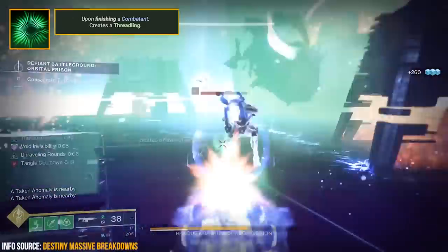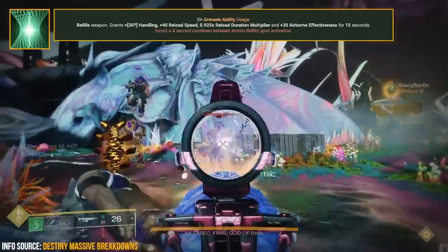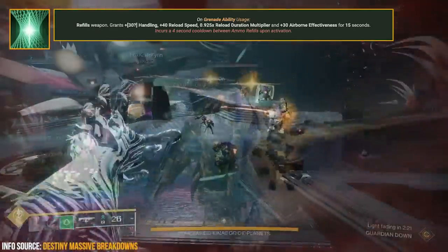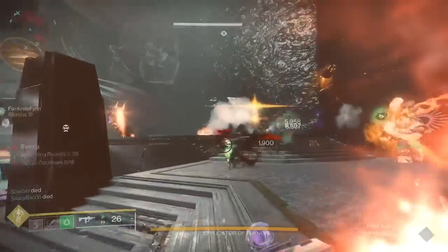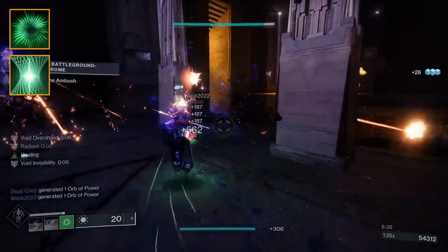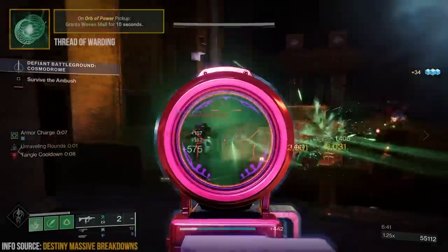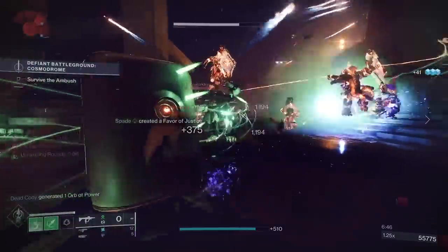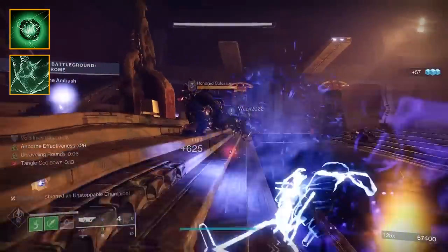The last fragment is more of a personal preference: Thread of Ascent. When using your grenade ability it reloads your weapons, which feeds into this build's gameplay loop, and it also boosts reload speed and handling for 15 seconds. Thread of Finality and Thread of Ascent aren't super critical to this build — I chose them for synergy with the gameplay loop and weapon. You can swap them for Woven Mail fragments in pinnacle content. I do recommend keeping Thread of Propagation and Thread of Generation as those play a much bigger role in making this build effective.